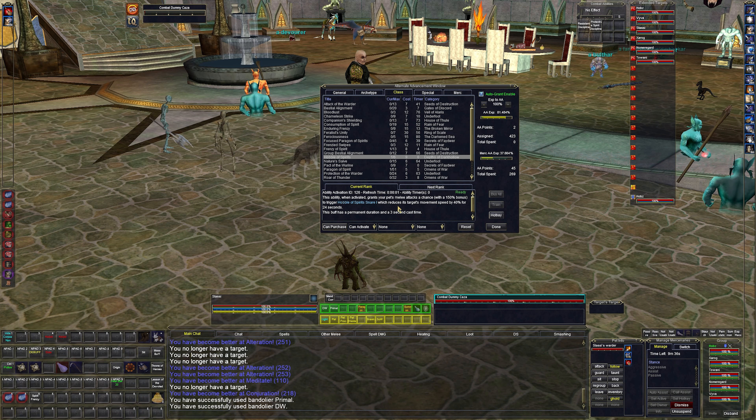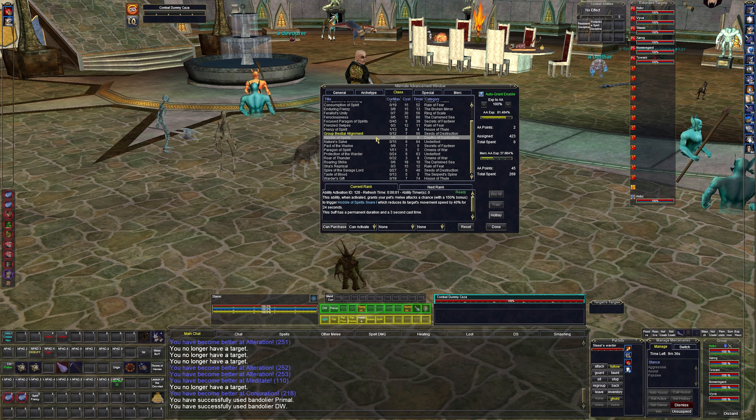Hobble of Spirits is another one we get at level 59. When activated, it grants your pet's melee attacks a 150% bonus to snare, reducing movement speed by 40% for 24 seconds — and it's permanent duration. I'll put that on the bar and click it — now our pet will permanently snare targets.